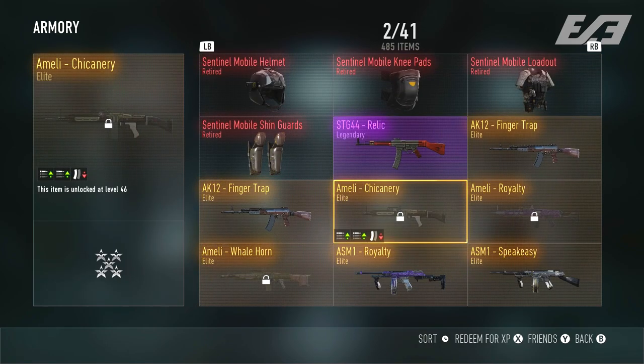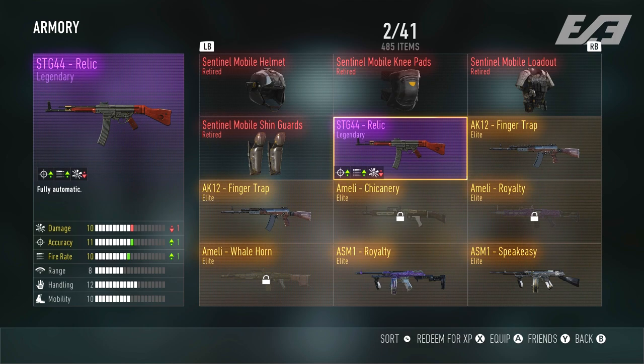Customization items like helmets, gloves, boots, and operator gear, plus all your weapon variants and their designated rarities — it was an all-inclusive one-stop shop to check out the items on your account. But after Advanced Warfare, we never saw that again.